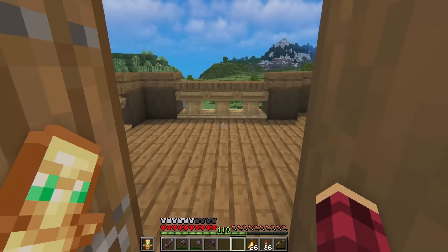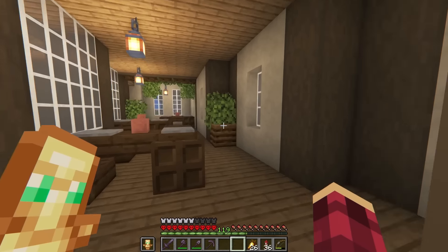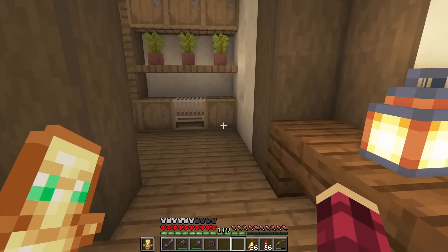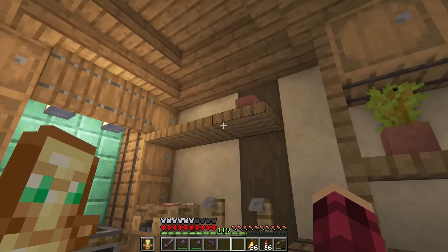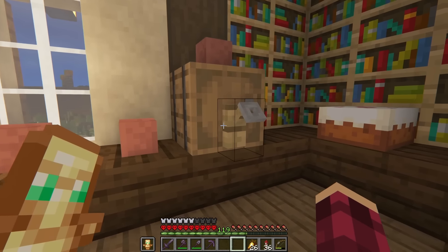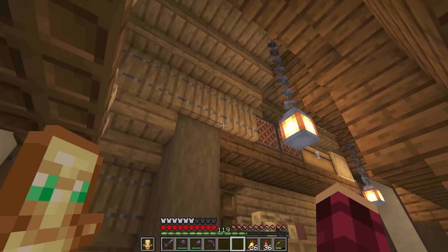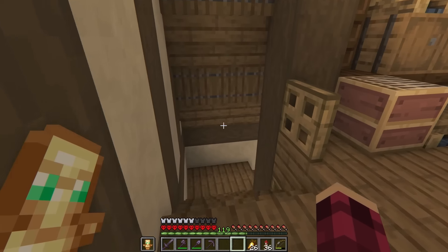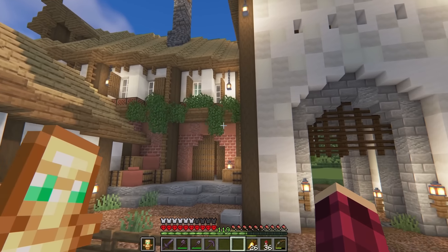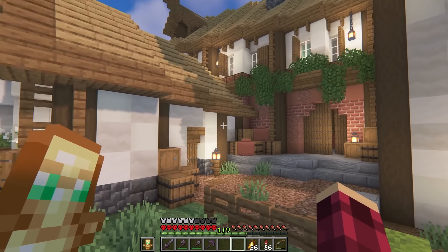Down here we've got all our precious items and redstone, then common drops like mob drops and things we gather regularly — coal, clay, bricks, books, paper, feathers, leather, nuggets, slime, and all that kind of stuff. The biggest section has cobblestone and stone for mass storage, then all the stone variants — blocks, stairs, and slabs, stone bricks, mossy, polished, granite, diorite, andesite, and so forth. And then down this section we have all the blocks from the nether, basically everything you'd get from the nether.